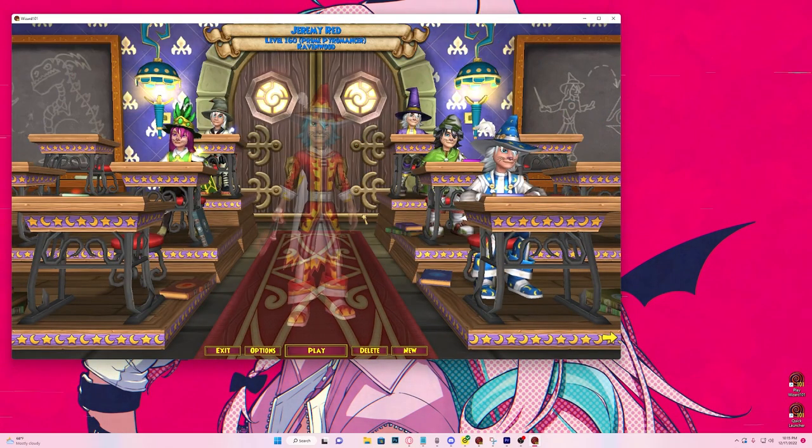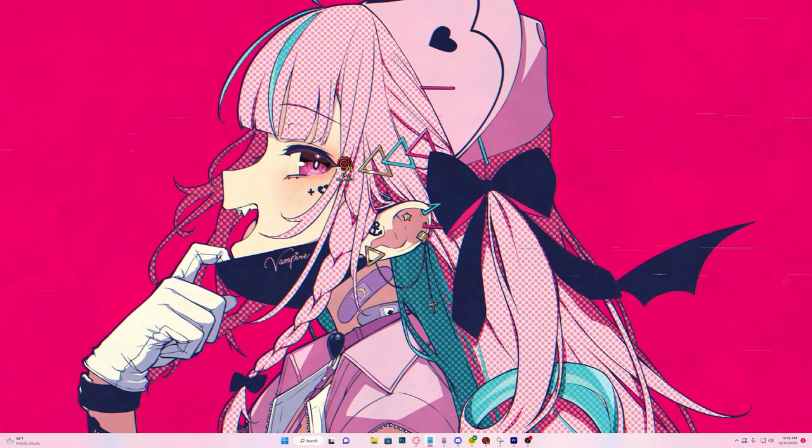Hey guys, what's up, it's Fights the Orange and today I'm going to be showing you how to get what I just showed you, known as the Quick Launcher. Wizard 101 takes a while to load because there are just so many worlds, so many assets, so many new files — and that's a good thing, it means the game is actually doing pretty well. I'm going to show you how to set up what is known as the Quick Launcher, and it's pretty simple.